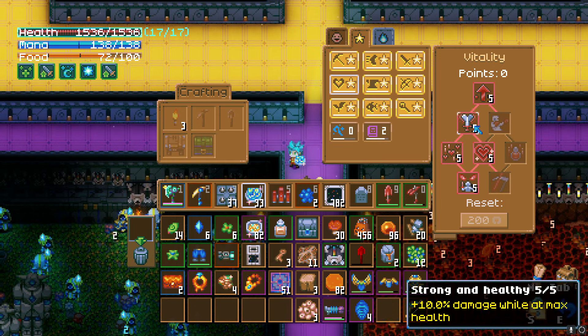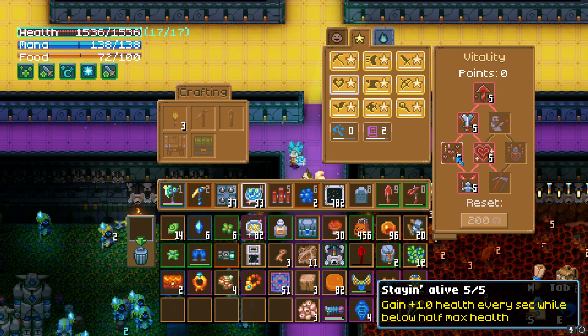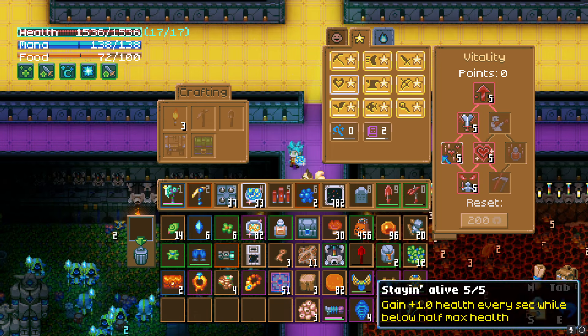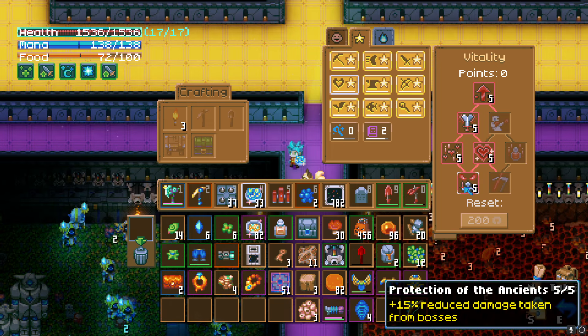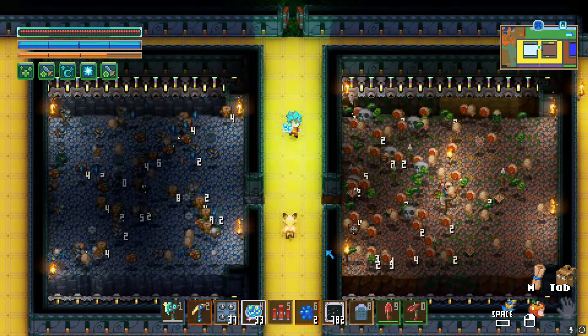You also have a bunch of random skills you can invest in, like gain plus one health every second while below half max health. That right there is going to allow me to regen even faster. Yeah, this is definitely something I would say is game-breaking and it's something you could definitely take advantage of.